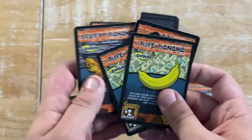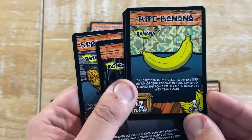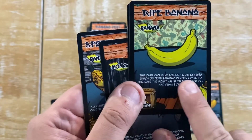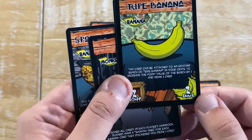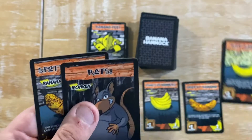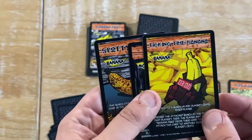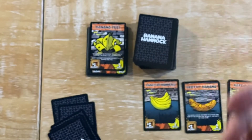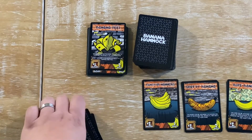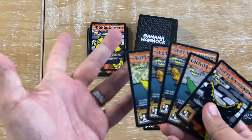But I do have Right Bananas, so I am going to play them instead. This card can be attached to an existing bunch of Right Bananas in your crate to increase the point value of the bunch. But instead I'm just going to put that there, draw another card, and that will be the end of my go. Then I would hand over to the next player.